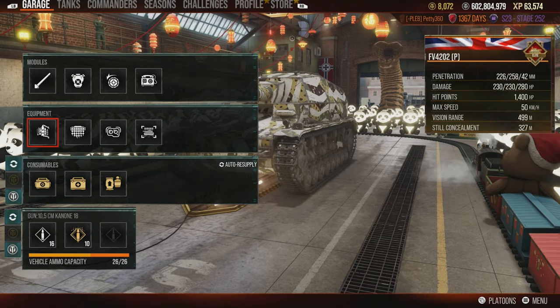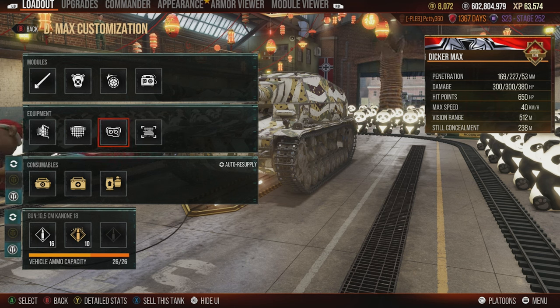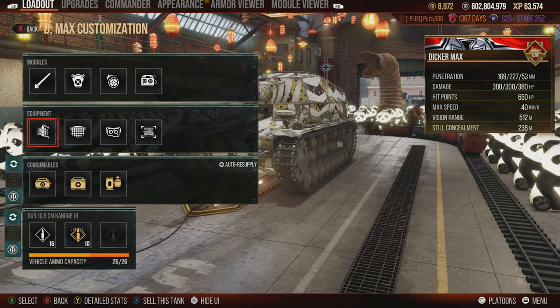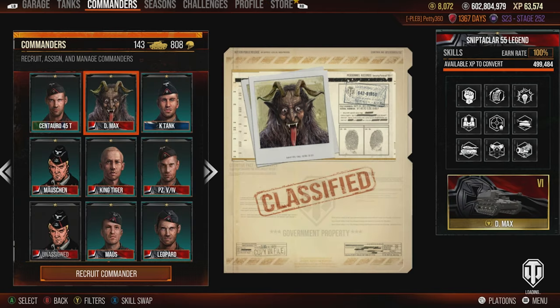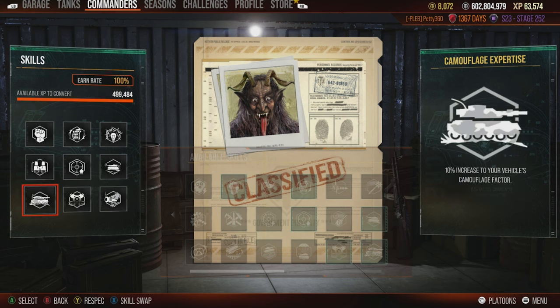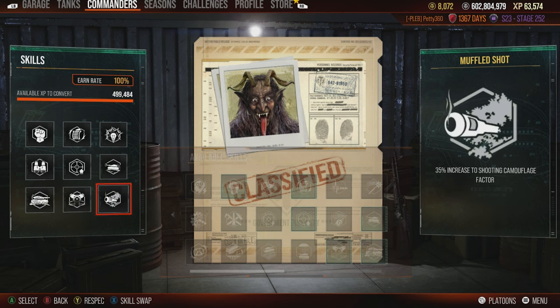For the Dicker Max, a German Tier 6 TD, I run Advanced Loader, Camo Net, and Optics. Optics to spot for myself so I'm not getting outspotted, letting me abuse the fantastic camo this tank gets. The Camo Net makes that camo fantastic, because this tank is all about camo — you have no armour and you're not the quickest. In terms of crew on the Dicker Max I run Born Leader, Rapid Reload, Sixth Sense, Situational Awareness, Steady Aim, Run and Gun, Camouflage Expertise, Silent Driving, and Muffled Shot — the three camo perks to keep the camo as high as possible, including reducing the firing penalty to camo by 35%.